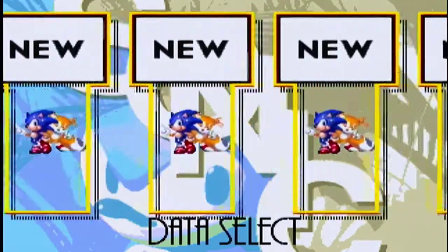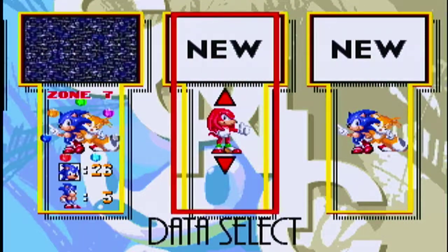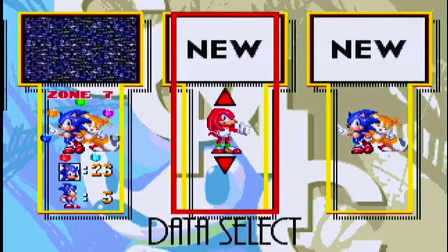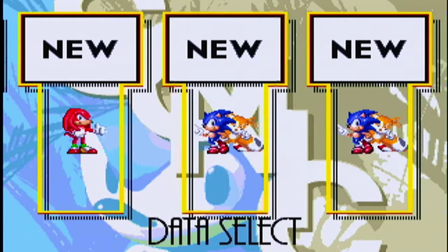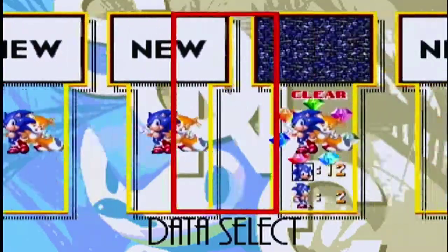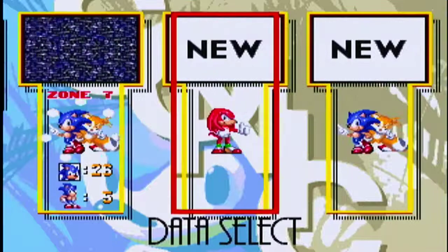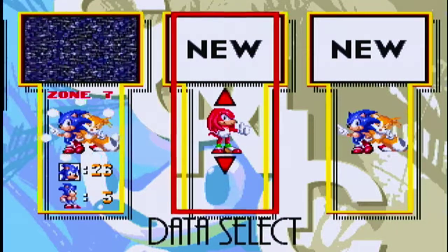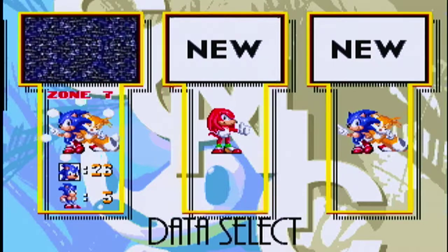Now that Sonic and Tails' story is pretty much complete, what I'm going to be doing next is we're going to be taking on Knuckles. I'm not going to be playing as Tails alone because there's not really much point. I think he gets a Super Form if you manage to get all the Chaos Emeralds and Super Emeralds, but it doesn't seem really worth it — the story is pretty much the same as Sonic's. Maybe one day I'll do it. So we're not quite done with this game yet. When you guys join me next time, we'll be going back to Sonic 3 and starting Knuckles' story.